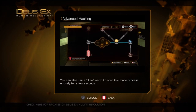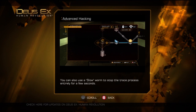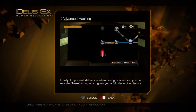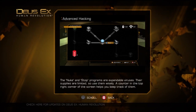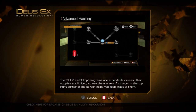You can also use a slow worm to stop the trace process entirely for a few seconds. To prevent detection when taking over nodes, you can use the Nuke virus, which gives you a 0% detection chance. The Nuke and Stop programs are expendable viruses — their supplies are limited, so use them wisely.